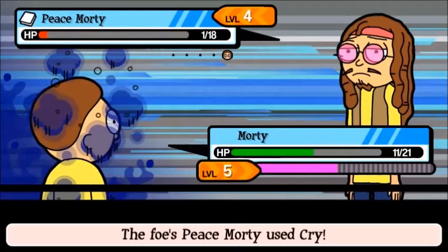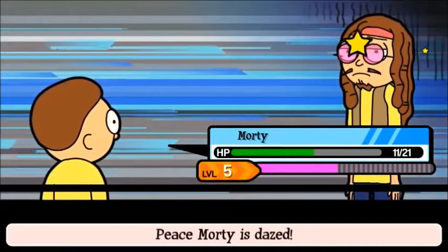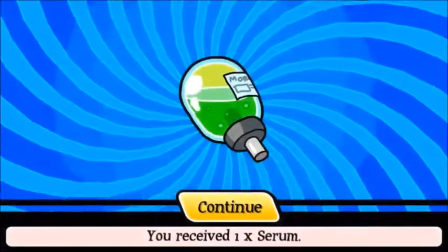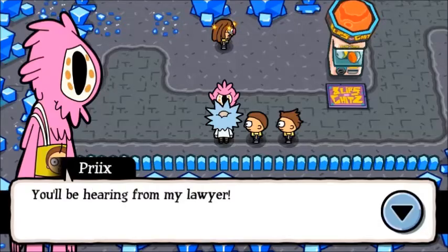What does Cry do again? Okay, Cry — Defense fell. Fair enough. That was pretty easy to take out. Hopefully we'll level up soon. We've got 60 Schmeckles at least and a Serum. It's very nice because you can't buy items when you're in this little world — you have to be in the main hub.